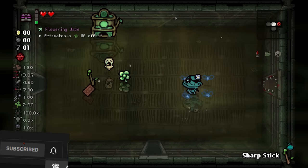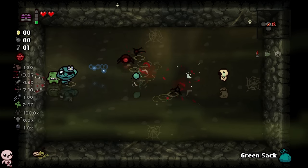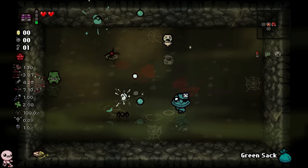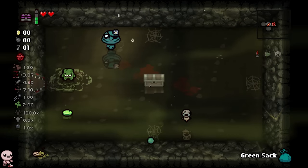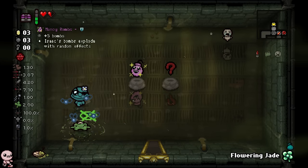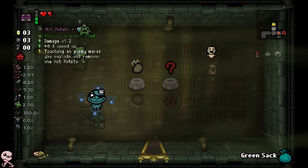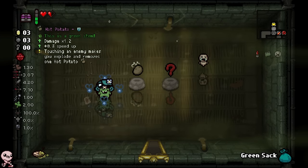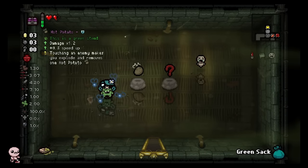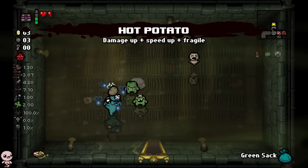So what we could do actually is maybe take fake damage, go in there, get the curse room going. Was it really worth it? No, but we got a block bomb. How about I use the flowering jade in here and get myself a green item? Boom. Hot potato — that's a damage multiplier with speed up, and touching an enemy makes you explode. It removes one hot potato. I might actually juggle — you know what? That sounds fun. Let's do it.